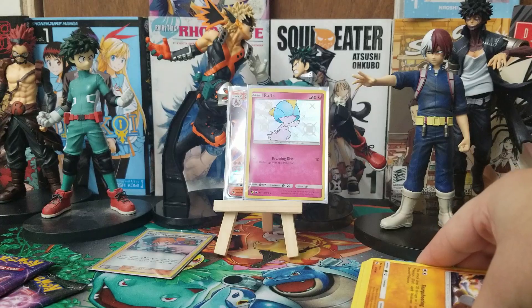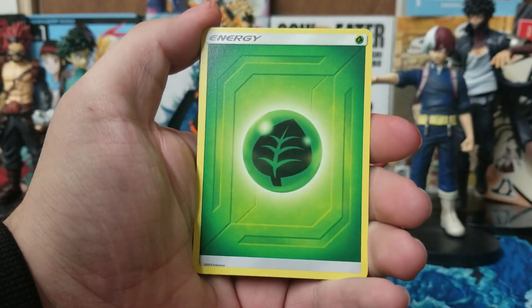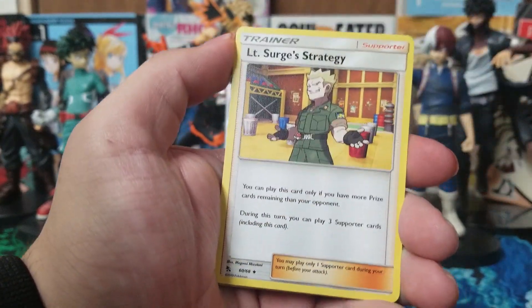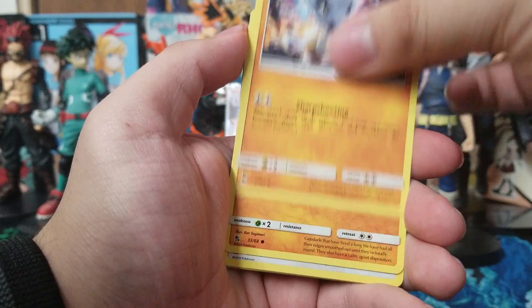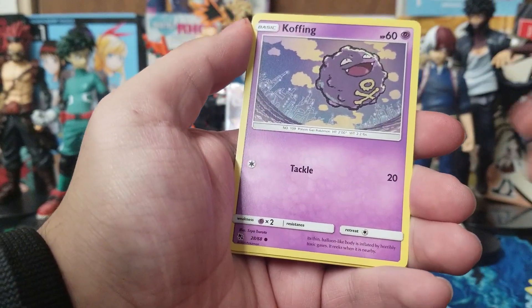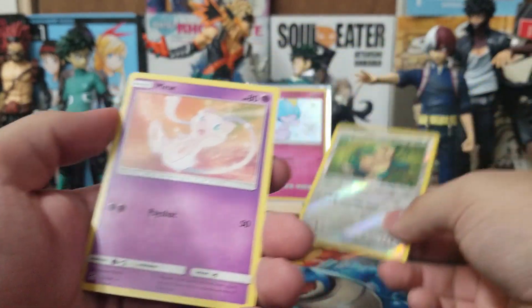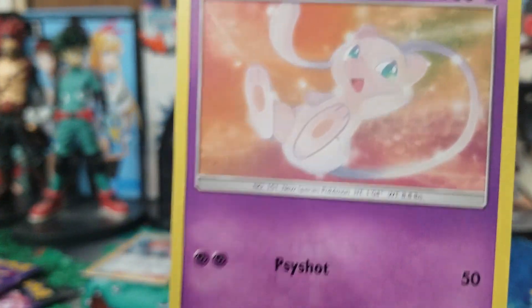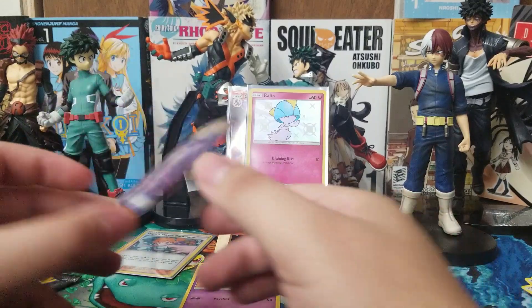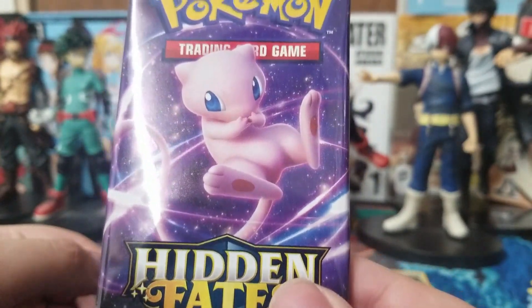Here's the code card. Forward to the front — what do we have in this one? Grass Energy, Giovanni's Exile, Pogo's Trap, Lieutenant Surge's Strategy, Cubone, Geodude, Eevee, Jigglypuff, Koffing. Our reverse is a Snorlax sleeping under a tree, and on the end, a Mew. I actually do like this Mew card — I've always liked how Mew looks in the Pokemon cards. I think it looks nice. It reminds me of the movie from when I was younger — I really liked that movie a lot. Speaking of which, there's Mew — let's get right into the pack.